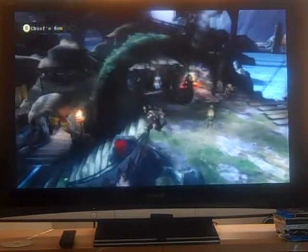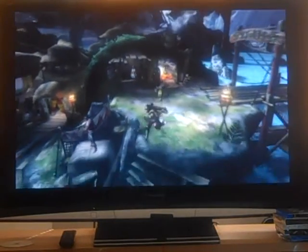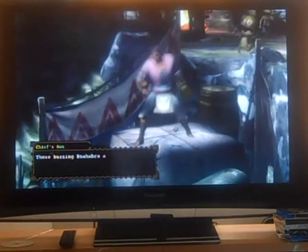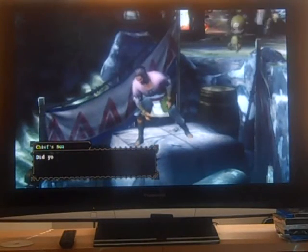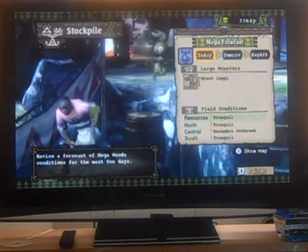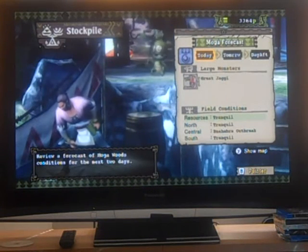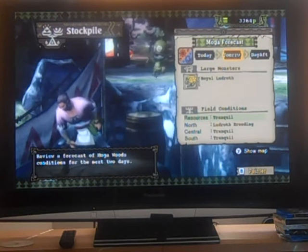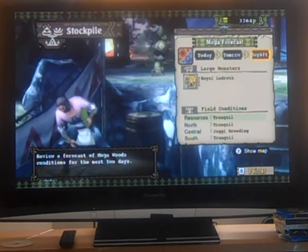A nice touch is that you can use Zenies, which is a well-known Capcom currency from the early 80s. This guy here is the chieftain's son, and he gives you handy information ranging from what the weather's like to the monsters you can expect to find should you go out. For example, tomorrow there's a Royal Ludraith hanging around.